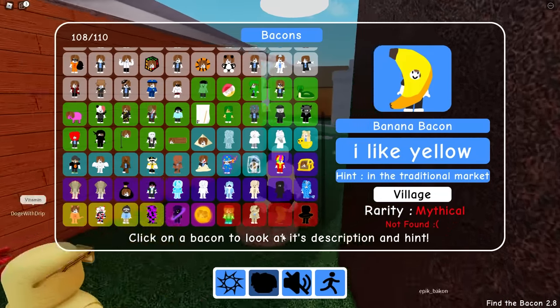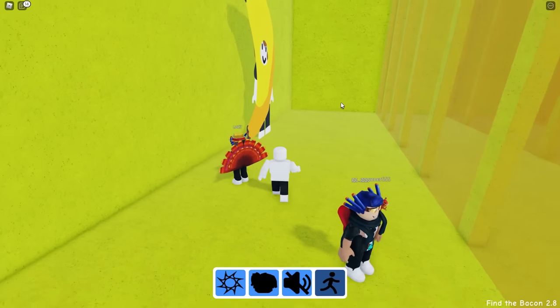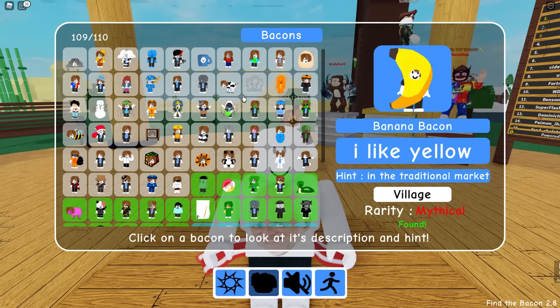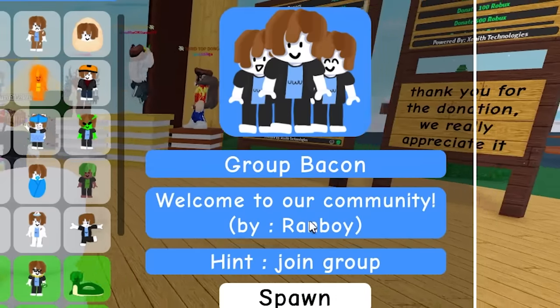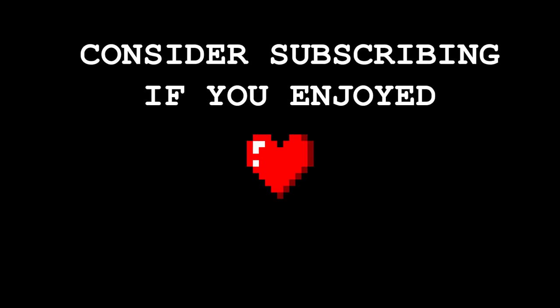Well, now we just have the stupid banana bacon. Someone type the code out in chat — I don't have time to torture myself. And there we go — finally, the banana bacon! Well, that's all the bacons other than the group bacon, and you can just get that one by joining the group. I will not join the group because that's cringe.